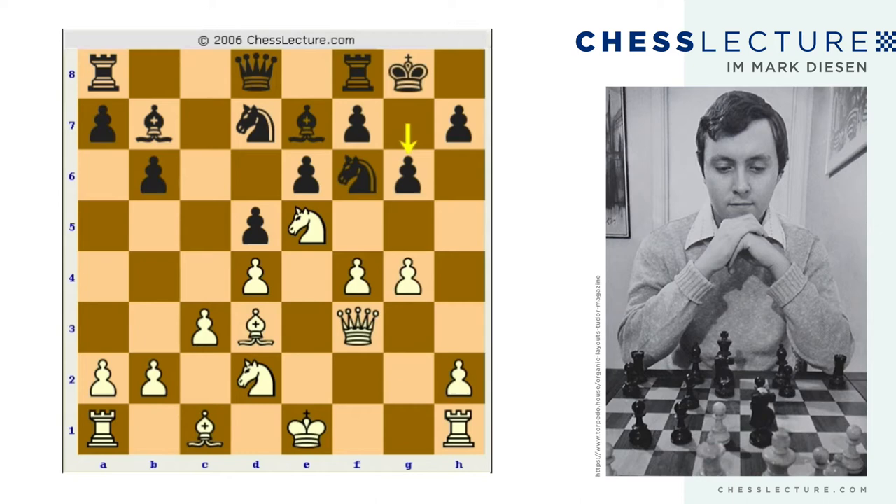But it will soon come to grief. White plays h4 — white says 'I don't even need to castle, I'm just going to attack you on the h-file.' White is basically saying: 'I'm going to play h5, trade queens, h3, and mate.'